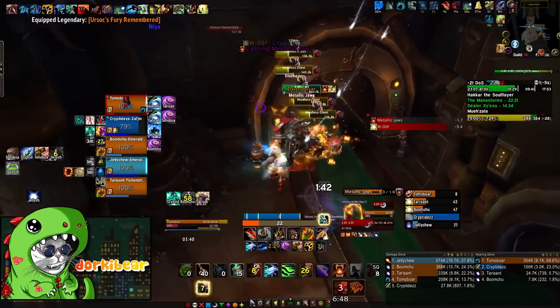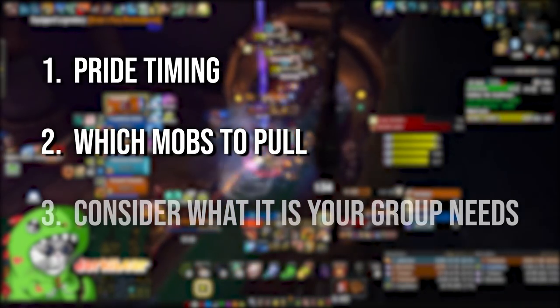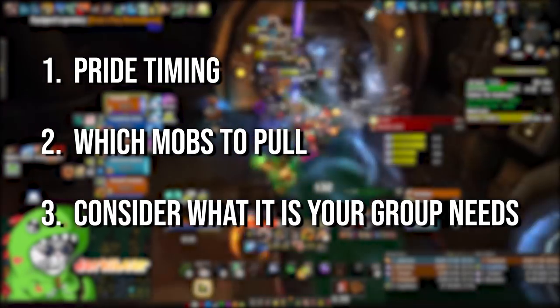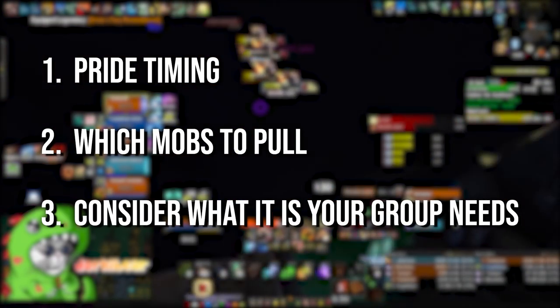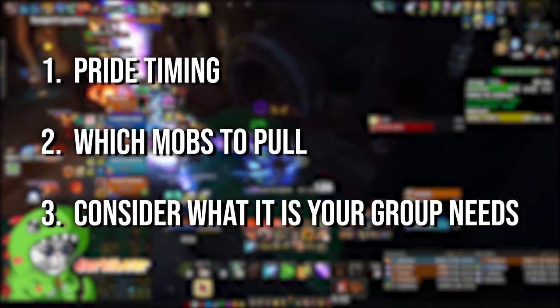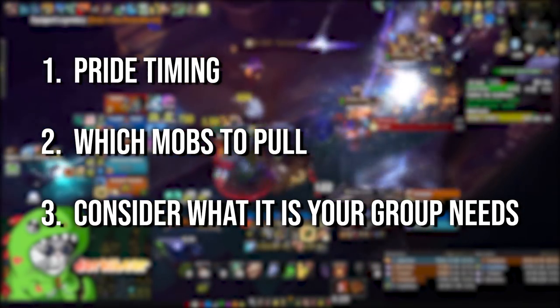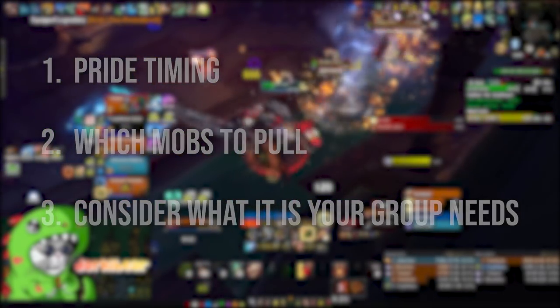When it comes to creating these routes, there are 3 different goals we want to hit. The first is pride timing and where we feel it's a must have. The second is which mobs are worth fighting. And the last one is a bit more personalized where you might want speed over safety, or the other way around. Generally, this is where the routes have the biggest variants for different groups. You might want to pull larger or smaller based on how strong your group is, or certain skips that might be much riskier or harder to pull off with a less organized group.